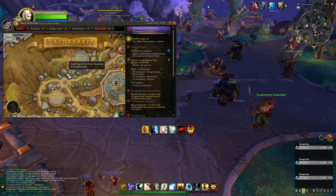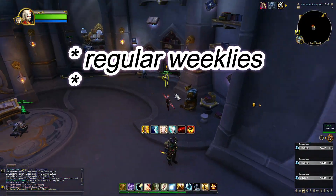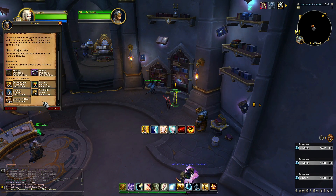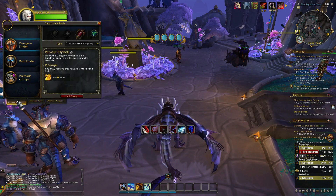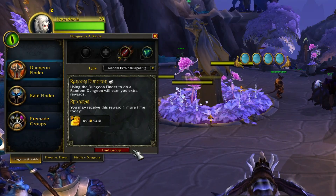If there are only a few things you do every week, make sure you do the Niffin weekly, your regular weeklies, and the dungeon weekly. For the dungeon weekly, all you have to do is complete five heroics and you'll get a brand new piece of gear. Head to Group Finder, go to Random Heroic Dragonflight, and knock out five of those.